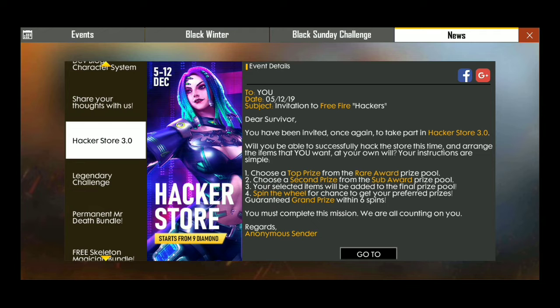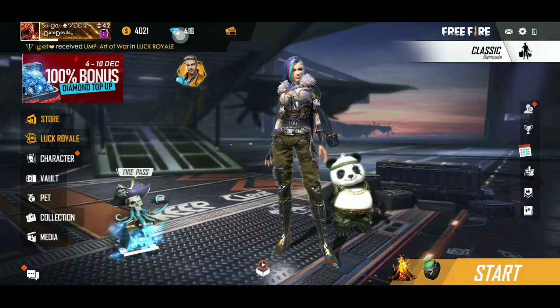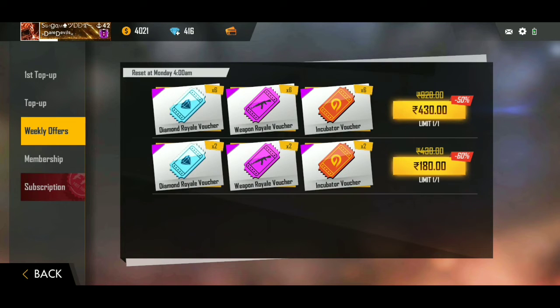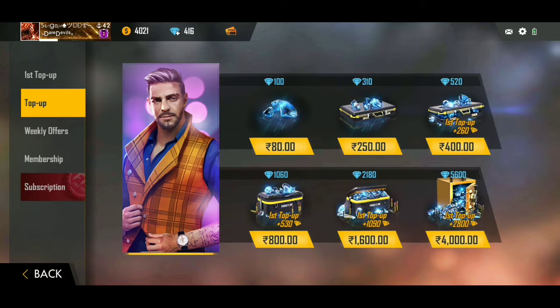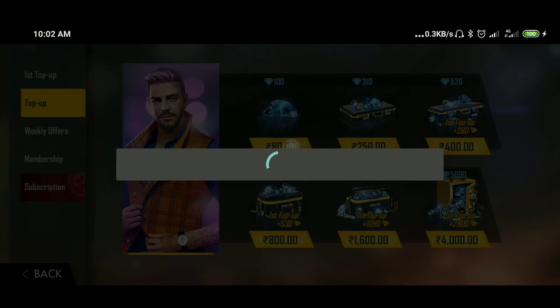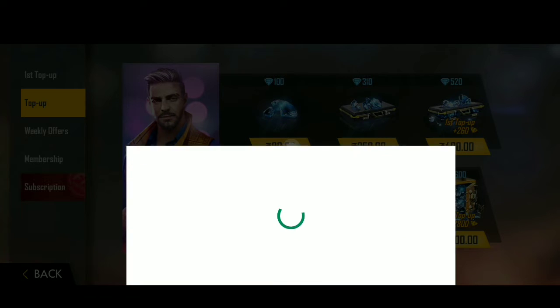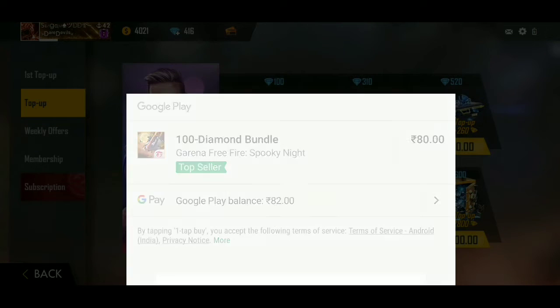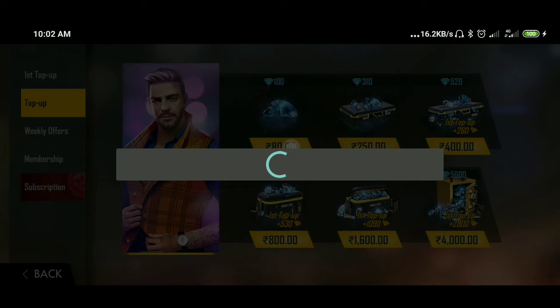Now we'll see the Hacker Store 3.0 and the event here. If you want to see the diamond, you can see it. We have a double tap-up event so you can top up diamonds. If your payment is successful, you can get double diamonds.